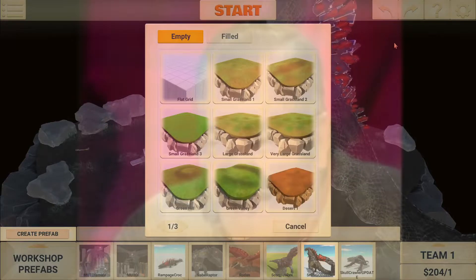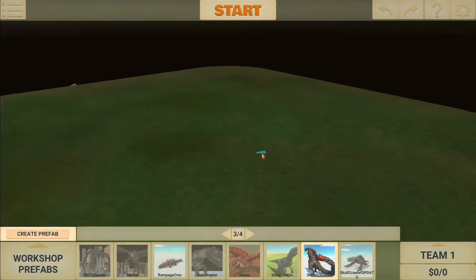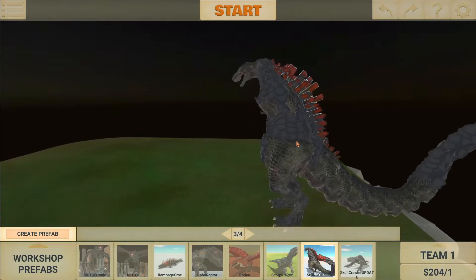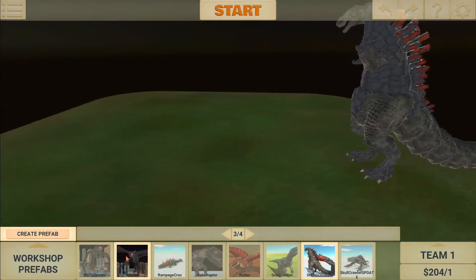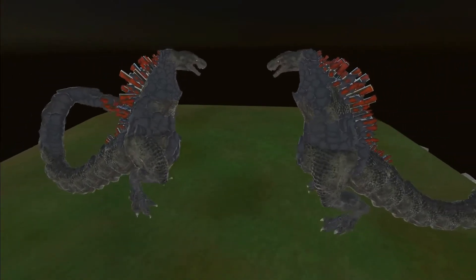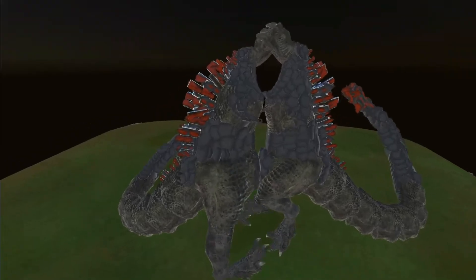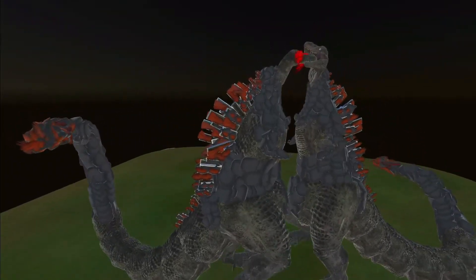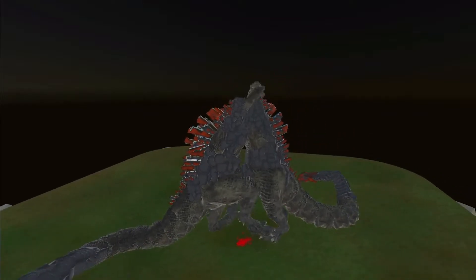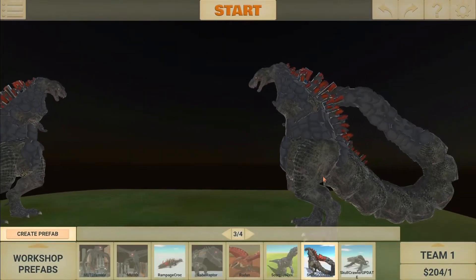Let's try large grassland — do they have plasma beams? They should have pink ones. No — missed opportunity, disappointed. Well, I should have tested this unit beforehand.